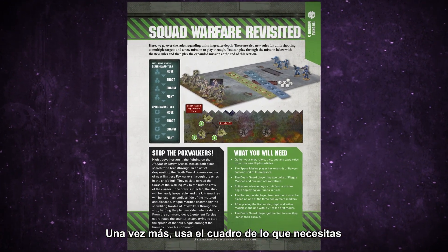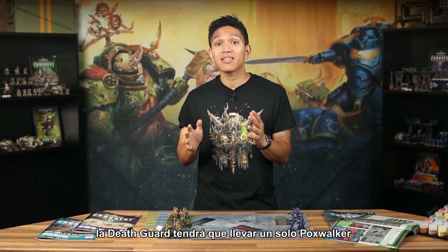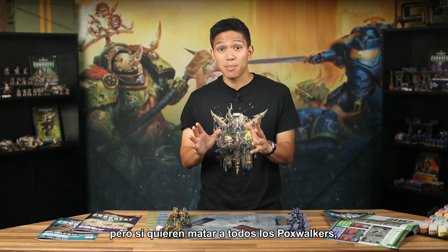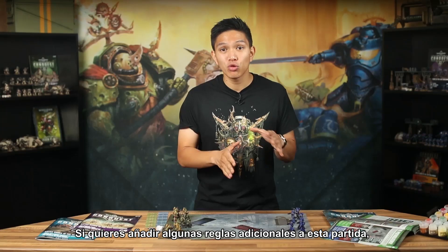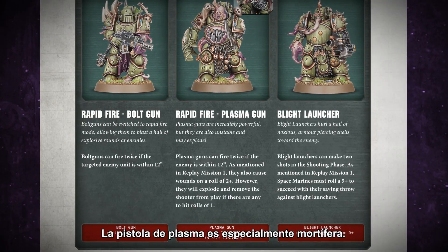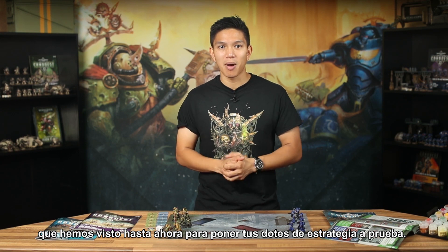Once again, use the What You Will Need box to get the game set up and ready. In this mission, the Death Guard have to get a single Poxwalker onto one of the Space Marine deployment markers to win. The Space Marines have to stop them at any cost. This might seem easy for the Space Marines, but if they want to kill all the Poxwalkers, they'll have to focus all of their fire on them, leaving the two powerful Plague Marine units free to attack. If you want to add some extra rules, you'll find some in Issue 6, giving the guns of the Plague Marine units extra attacks and abilities. The plasma gun is especially deadly — in fact, it's so powerful it's even dangerous to the Plague Marine firing it. Combine these with all the other extra rules so far for a true test of your tactical might. Good luck.